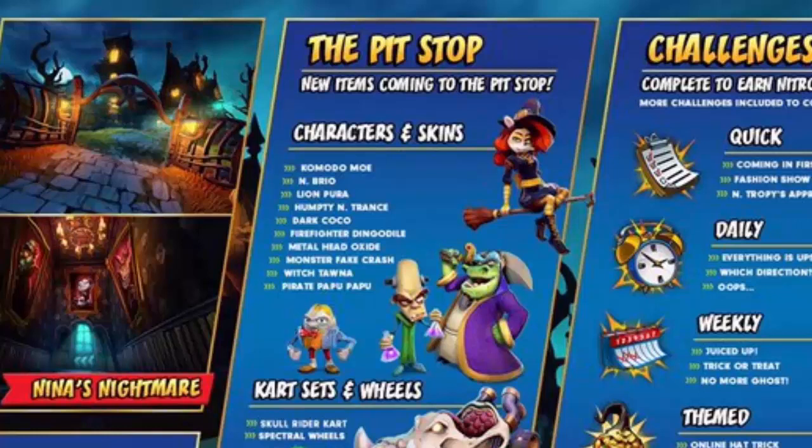Dark Cocoa is definitely a reference to content from the Crash games. Cocoa was supposed to be Evil Cocoa but is now represented as Dark Cocoa, because Evil Cocoa is now the skin from one of the mutant things. Dingo Doll also seems to be getting a new costume.